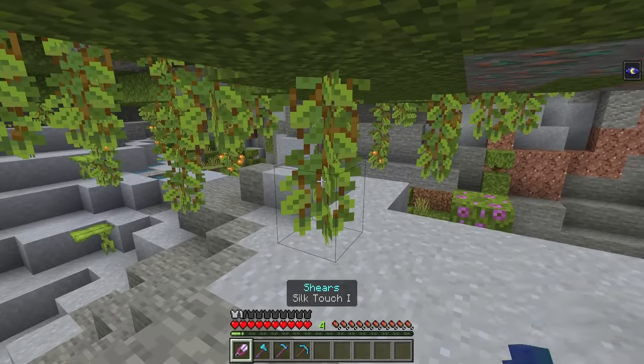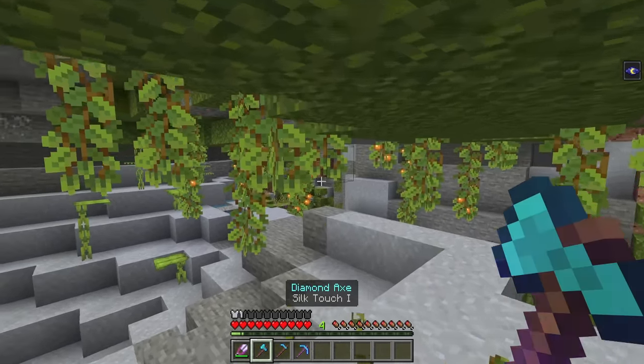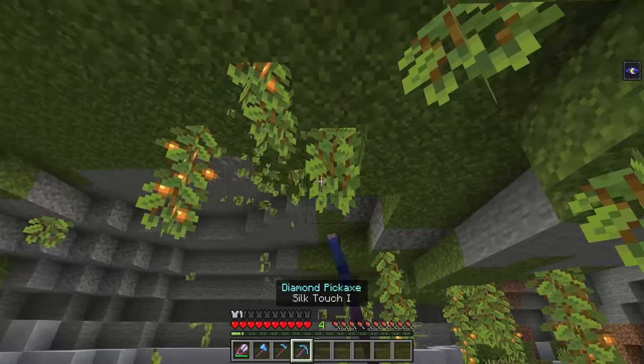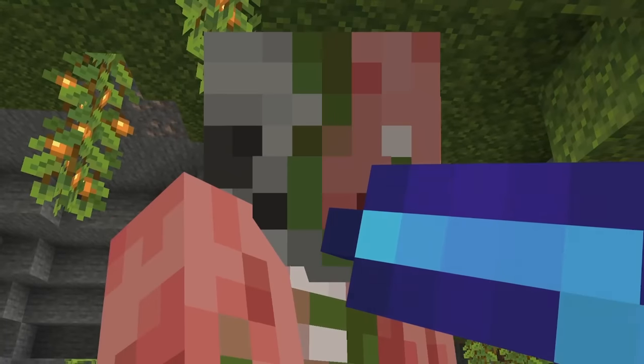Cave Vines got a little bit of a nerf. Previously, if you broke them with Silk Touch, even if they didn't have a berry on them, they would still drop a berry. But that has been removed. So if you were relying on that for easy food early or mid game, no more — you have to work for your berries now.